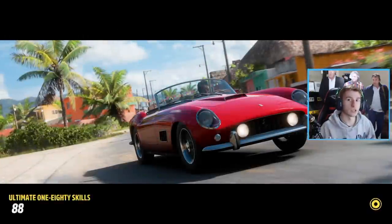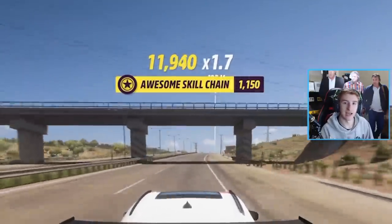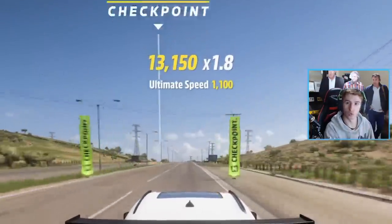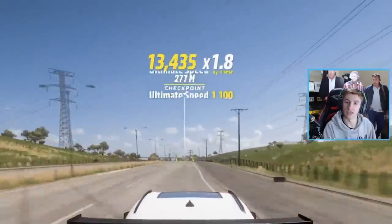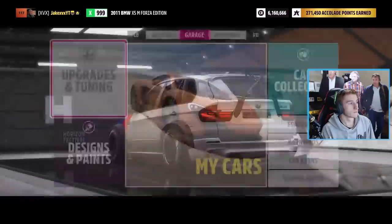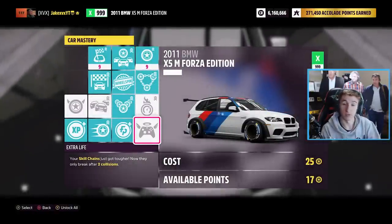Here's where the second part of the method comes into play. While you're going up and down the highway, you're going to get tons of skill chain points because you're going at ultimate speed. The goal is, during this highway race, to get as many skill points as possible. By skill points, I mean these — as you can see in the bottom right-hand corner, I've got 19 skill points.